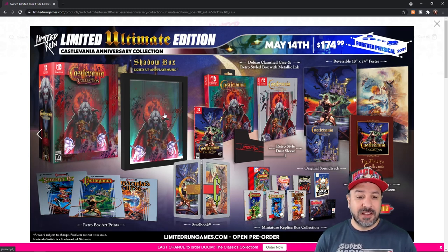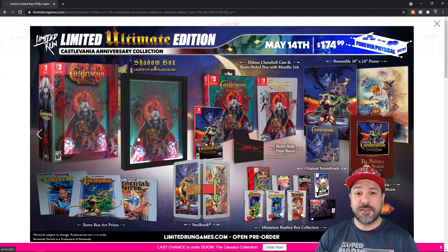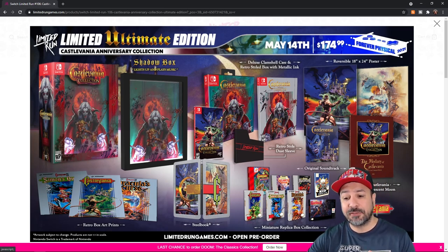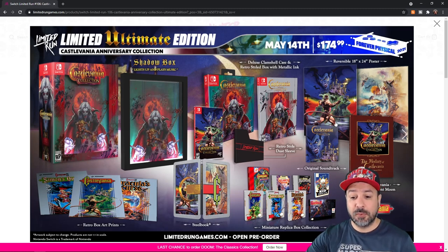Let's look at what's in this amazing collection. First you get an amazing collector's box and there's a shadow box that almost looks like a painting with a glass finish in the back that lights up and plays music — perfect for decorating a room. After that you get everything included in both the Classic Edition and the Bloodlines Edition: the Sega Genesis clamshell, the reproduction NES era box, the retro-style dust sleeve. You also get once again the original soundtrack and the dual-sided reversible poster.